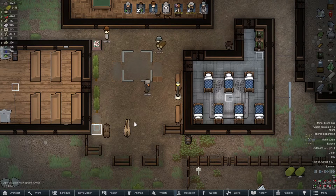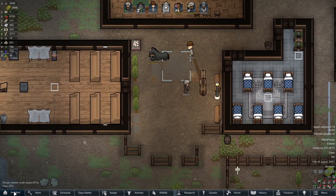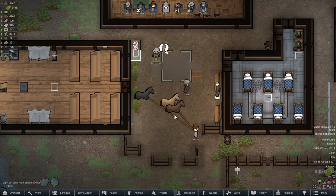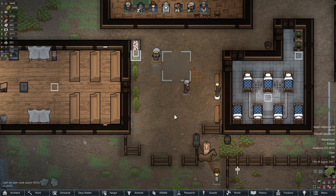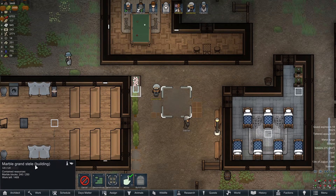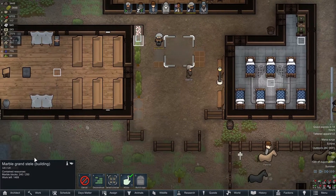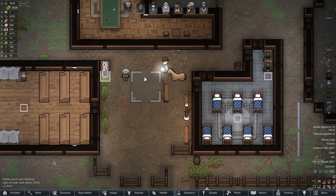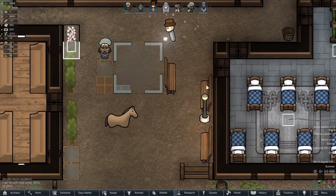Hello everybody, welcome back to RimWorld Ideology modded as witch hunters. I am attempting to make the little town square here look pretty good. I've always wanted this grand stele — I guess I'm pronouncing that right — in the town square along with benches and whatnot.